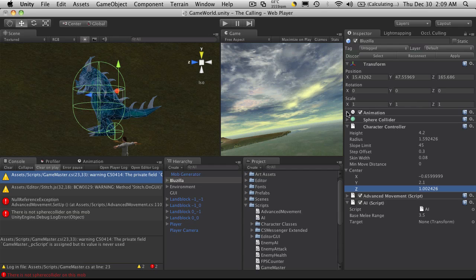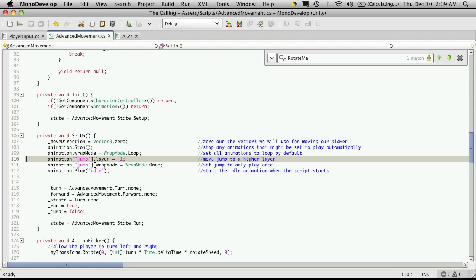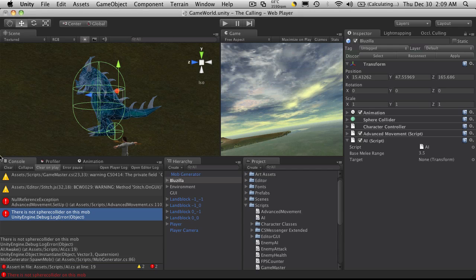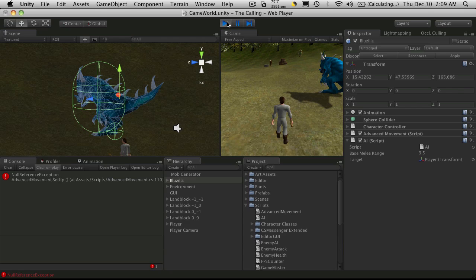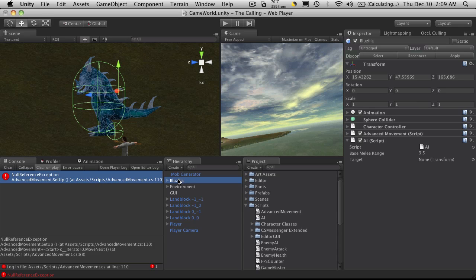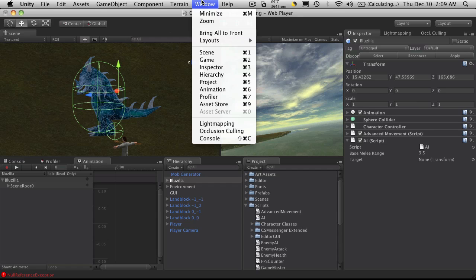The problem was we don't have a jump animation, and it looks like there was another error here. Let me just quickly clear the console and hit run again. Okay, the Sphere Collider one's working. So we need a jump animation. I'm on Bluezilla, I'm going to go to my animation window.